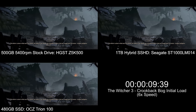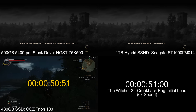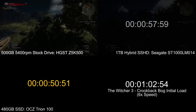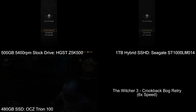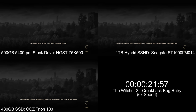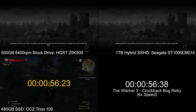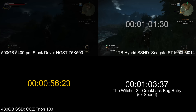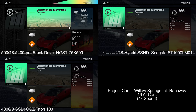The Crookback Bog test is shown at 6x speed because it takes ages to load. The worst thing is this is an initial load taking about one minute. When you then reload after dying in the same area, it takes over a minute on the SSD while the other two drives are still going. Crucially, it took one minute on the stock drive just to initially load it, and now reloading takes even longer. All three drives suffer from this — it takes longer to reload after dying in Witcher 3.